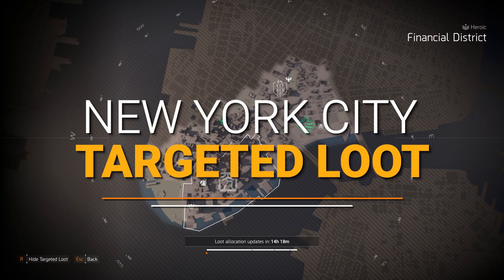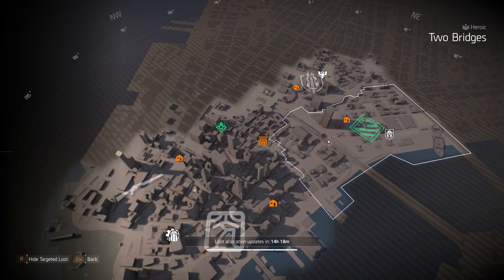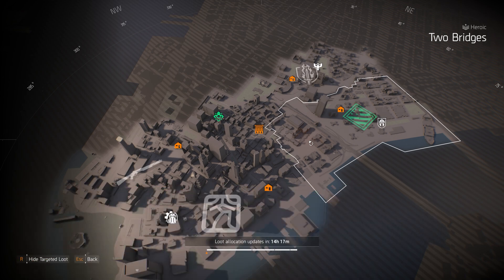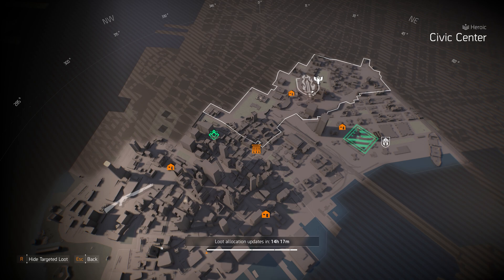Last but not least, we're at New York City targeted loot highlights, starting off with gear sets. True Patriot always seems to be in New York lately. At Two Bridges, I'll put my favorite SMG build in the top right card — that's four pieces of True Patriot, the Sokol of Chess with Intimidate, and the Memento Backpack. I always run Lady Death or the Scorpio with it — great for solo, four-man groups, heroic and legendary. Over here is Overlord at Civic Center for Fox's Prayer, and Contractor's Gloves for the tombs at Petrov.